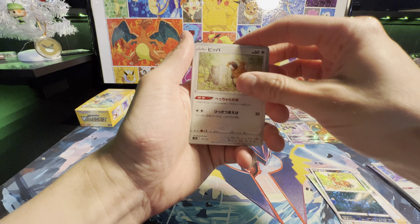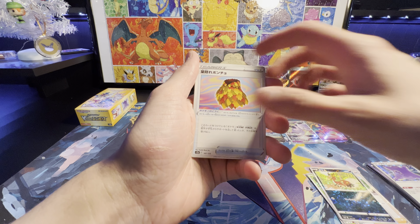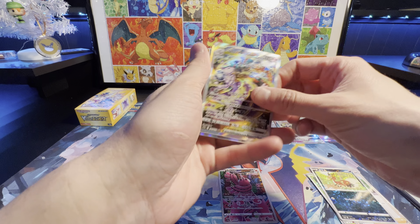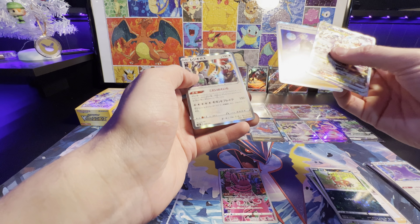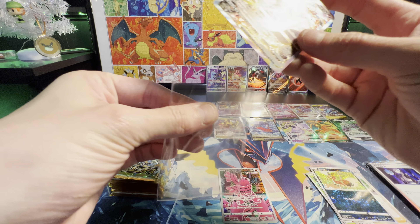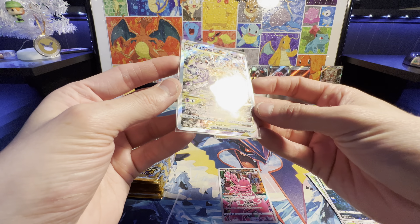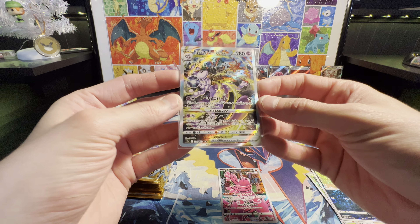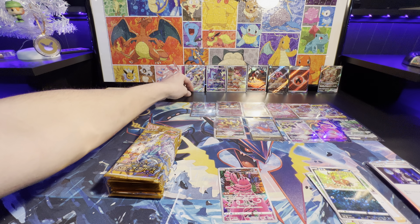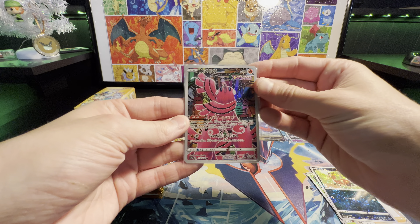I'm going to have to get that gold Arceus. Ultra Ball. Boss's Orders and a Regigigas. Here we go — we got the Secret Art Rare early in this one. It is the Mewtwo fighting the Charizard. Hell yeah, the card is amazing. And the Oricorio.